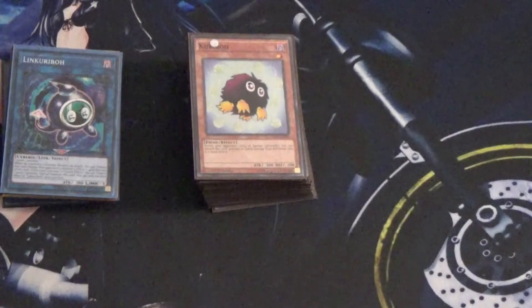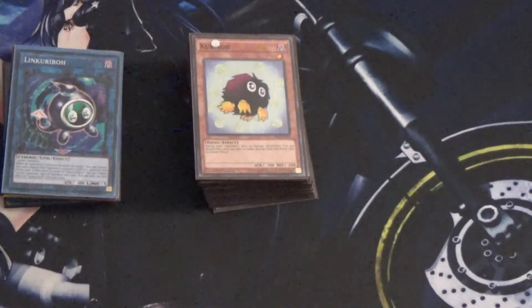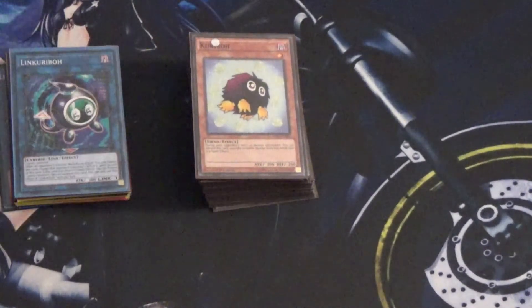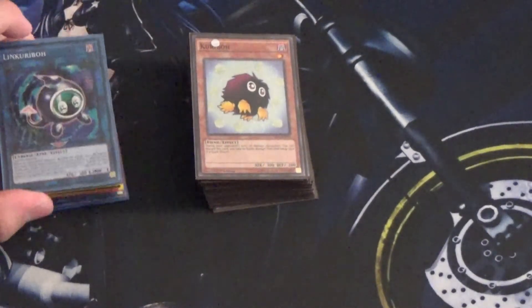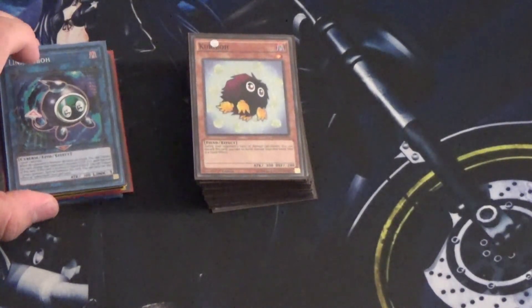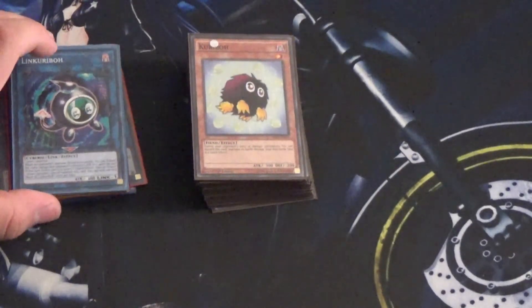If you don't get Transcendent Wings or Borrelsword, there's literally nothing you can do. But I was able to get to them pretty effectively, which helped me win two games. So this deck is a lot better than it seems. That's going to do it for this Karibos deck profile. Do you think there are any other cards I probably could have put in, or maybe anything I missed? Let me know in the comments, and I'll see you in the next video. Bye.